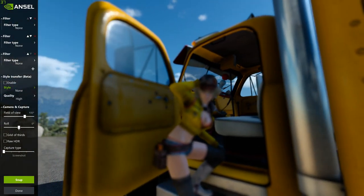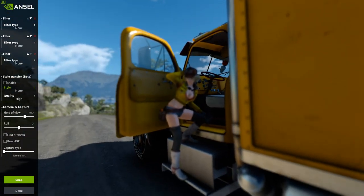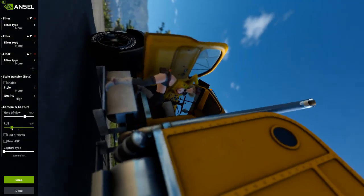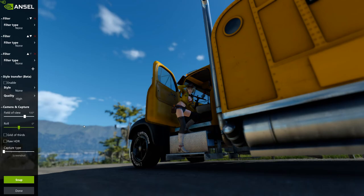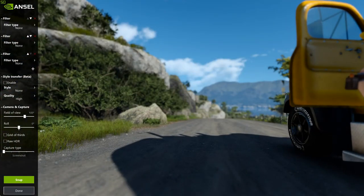Right now depth of field should be off because we're all up in Cindy's grill, but it doesn't want to. Let's get some roll in anyway, because why not? This is how we roll. Okay, move on. We'll go to another scene. As much as we want to ogle Cindy in all her 4K glory.